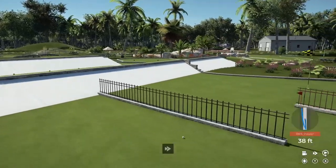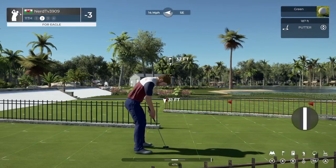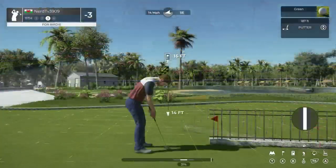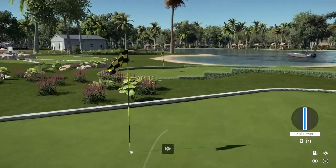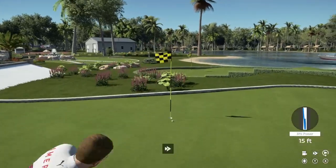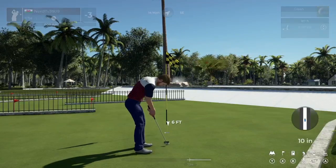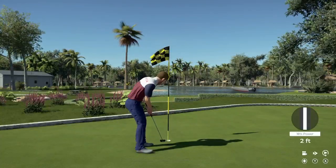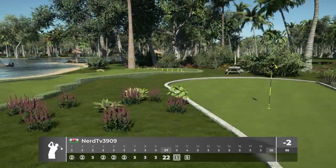Look at you driving this green — fantastic work, putting for eagle. Oh, that putt will end up short. Sinking this will take you to four under. Oh man. This one's for par. All right, putting here for bogey. Okay, well — putt now, let's move on.